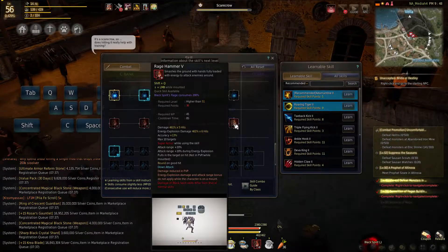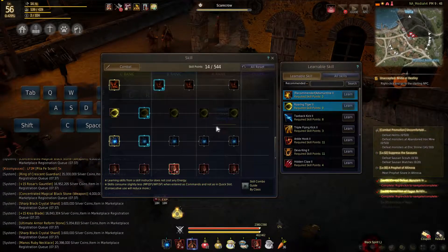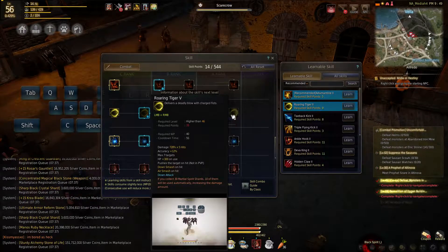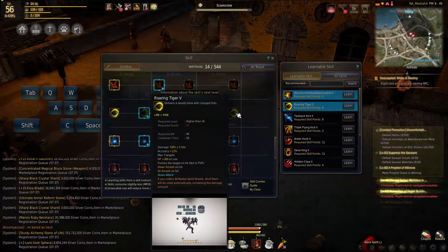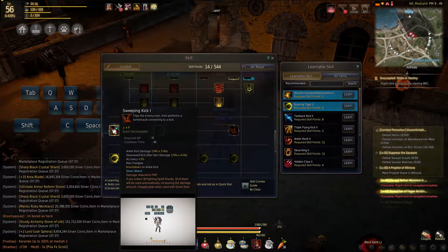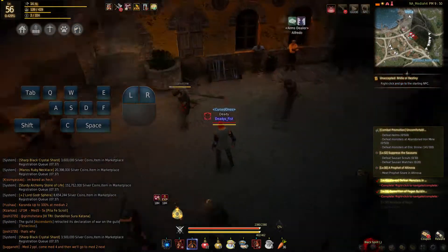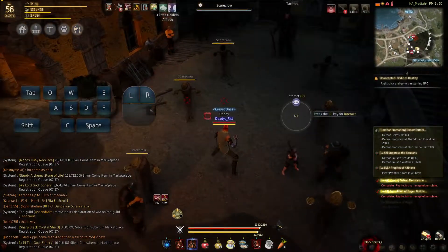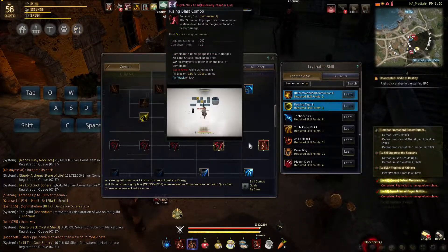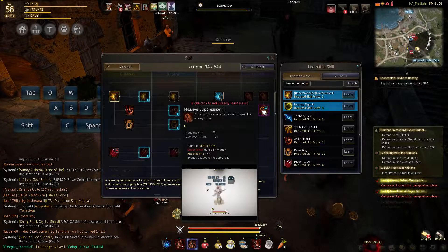Rage Hammer at max rank has 11 chances to knock down an opponent — that's pretty good. Roaring Tiger I see mostly as a heal, because 300 HP every 5 seconds is nice enough. Sweeping Kick you can just leave at rank 1 because it never increases the amount of hits, and you'd mostly use it as a knockdown. And lastly, the grapples — mostly useless in PvE, but pretty good in PvP like all grapples.